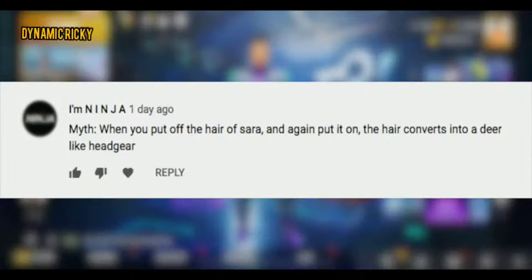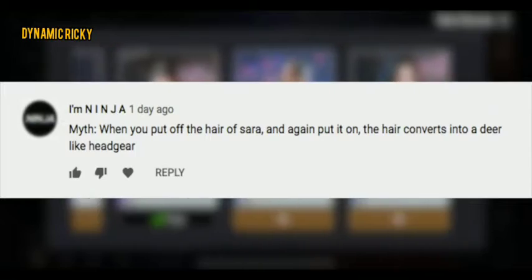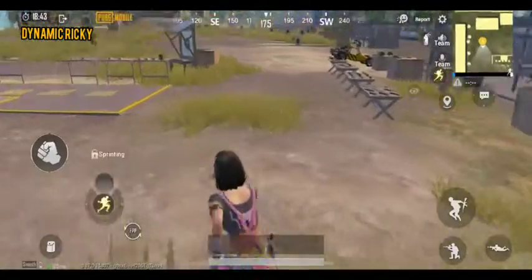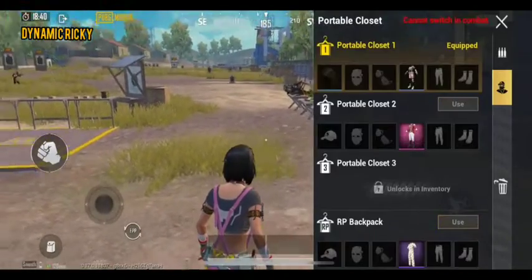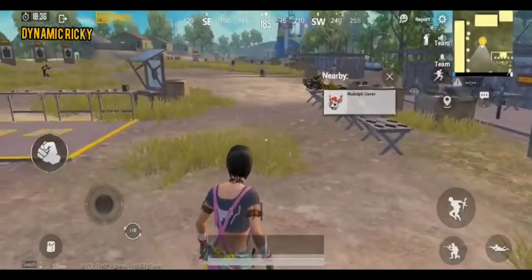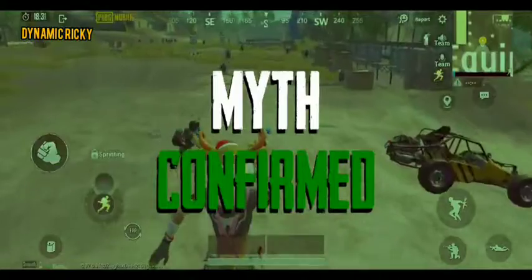When you take off the hair of Sarah and again put it on, the hair converts into a deer-like headgear. Let's change our character to Sarah. Now let's open the bag and try throwing her hair. As you can see, the hair changes into a different headgear. Hence, the myth is confirmed.